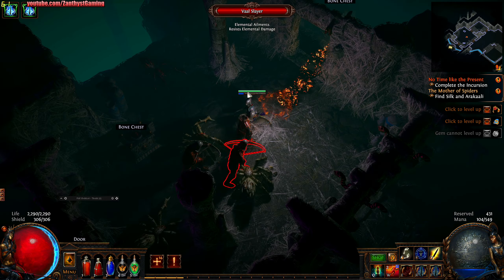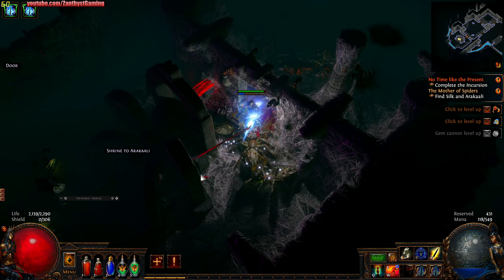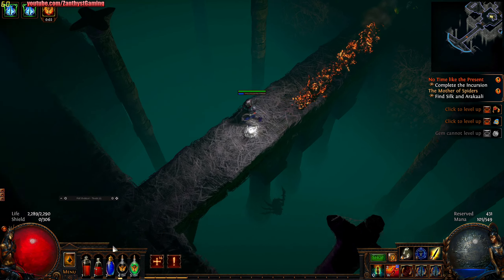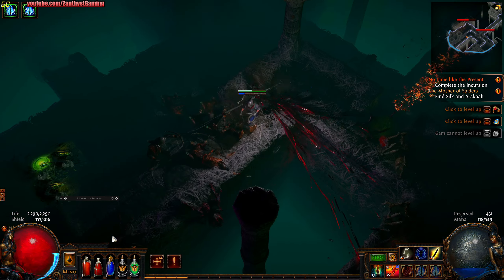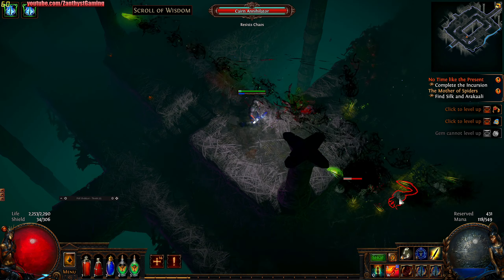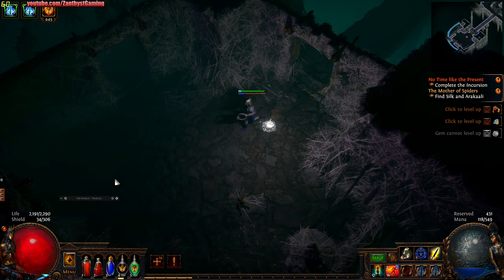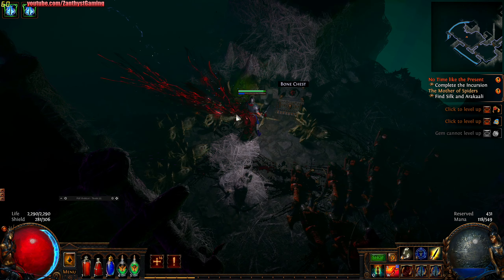I'm also wondering how far Ensanguinate chains — because with the chain support, it does seem to have decent chaining. But is there a way to make it chain further? You can make Arc Lightning chain off the screen, so is there a way to do that with Ensanguinate? If so, that could be pretty strong. Especially if we could throw it on a totem so it just quickly chain casts — drop it down and forget about it.